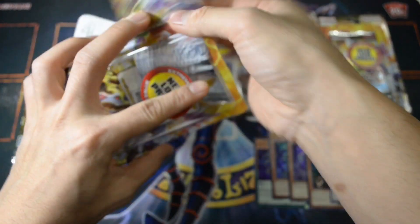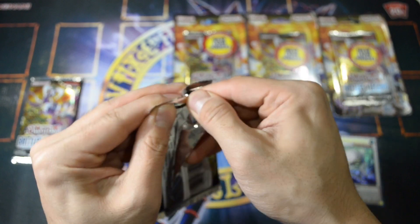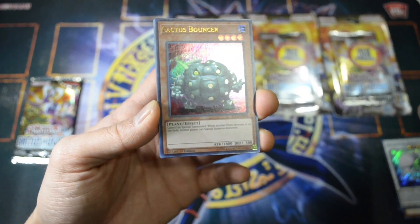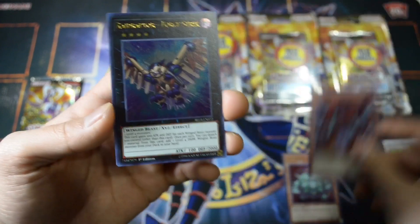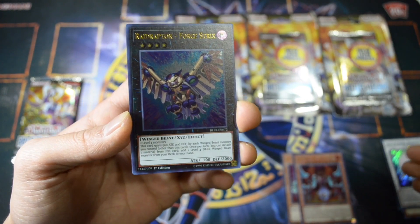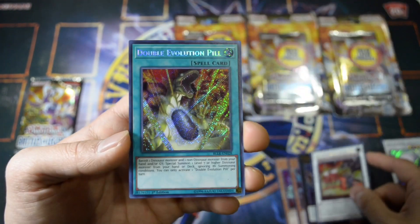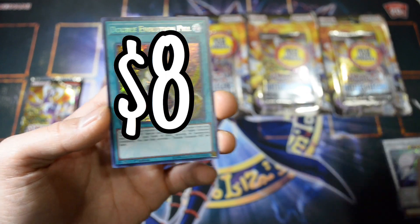We still got four packs to go, so we're not worried. There's a guaranteed holo so whatever I pull is still holographic — I can't really complain. Here we have Cactus Bouncer, which is a cool reprint; it was going for like 10 to 11 bucks before the reprint. Lazion the Time Lord — time lords are very popular; they also had some in the second set. Raptors Force Tricks, Heavy Super Heavy Samurai Steam Train King, and Double Evolution Pill — I think that's still going for like seven to eight bucks, so we definitely made our money back.